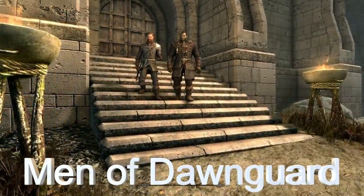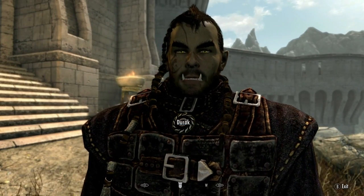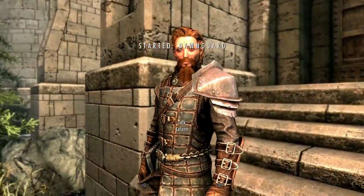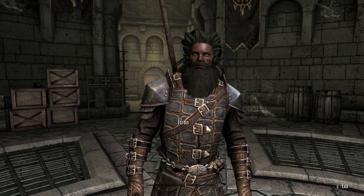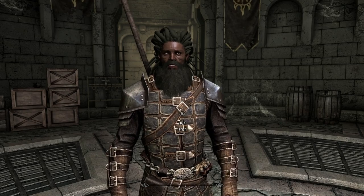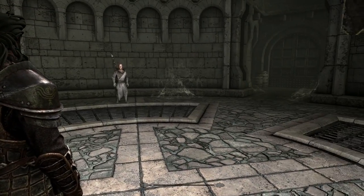Here to join the Dawnguard? Good. Isran will decide if you've got what it takes. Go on, he's right inside. The Dawnguard is looking for anyone willing to fight against the growing vampire menace. Well, ready to join the fight against the vampires? I need — Tolan was telling me about some cave the Vigilants were poking around in; seem to think it was related to these recent vampire attacks. Tolan, tell them about it — what was it? Dimhollow? Yes, that's it.